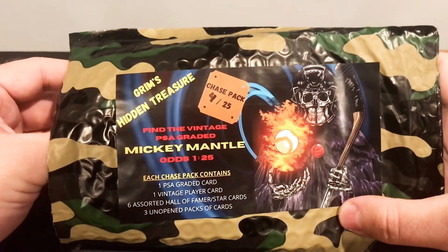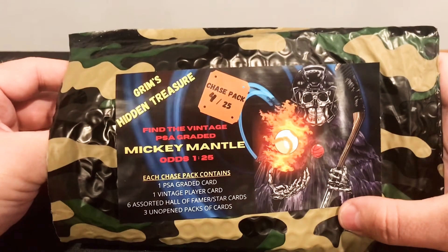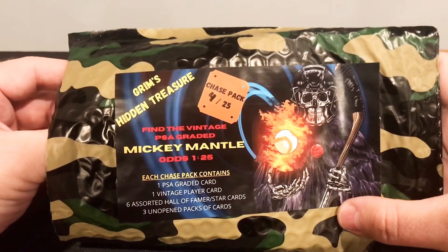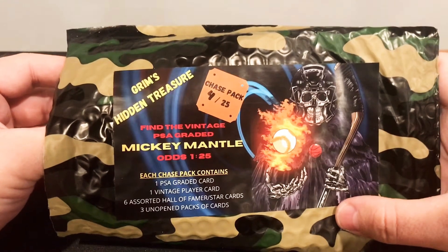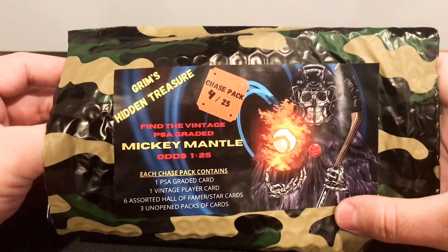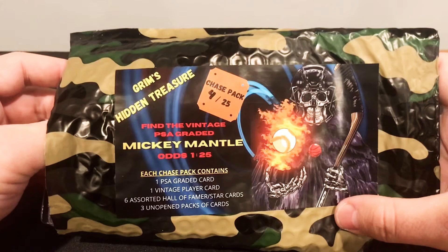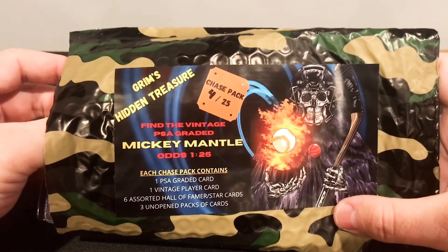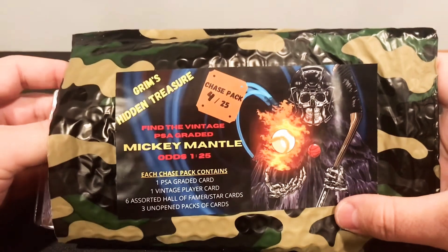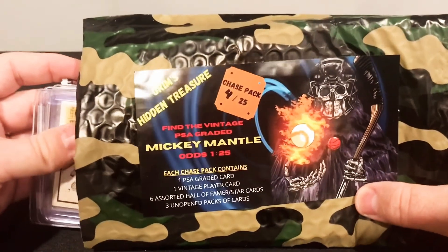The way I look at it, just to grade a card is probably $15 now. And there's three unopened packs and those are probably about $3 to $5 each. So right off the bat, you're getting at least a good $25 to $30 value back. And then it's like buying a lottery ticket for $30 to try to hit that Mantle. And even as a Red Sox fan, I think any card collector would love to have a Mantle PSA-Graded card.